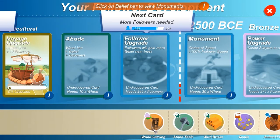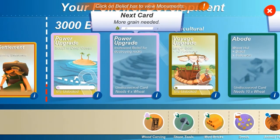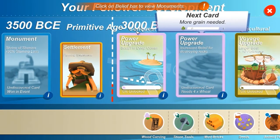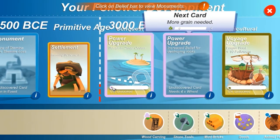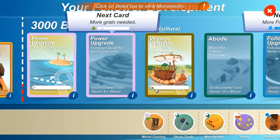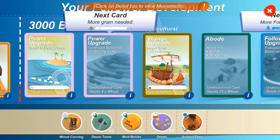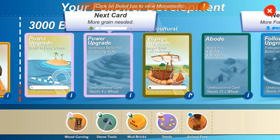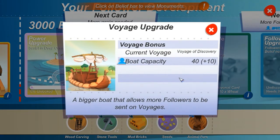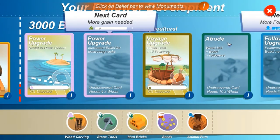At the bottom there, as you can see, it says Wood Carving. This is a new kind of sticker — it's got this pink cloud there. That's a new one. I need that one to unlock the Power Upgrade. That's a new one I haven't seen before, and I've just noticed that one there. I'm not sure what that symbol means, because these are the only stickers I have at the moment. Can I get some information? It doesn't really tell you what kind of sticker that is, if you know what I mean.